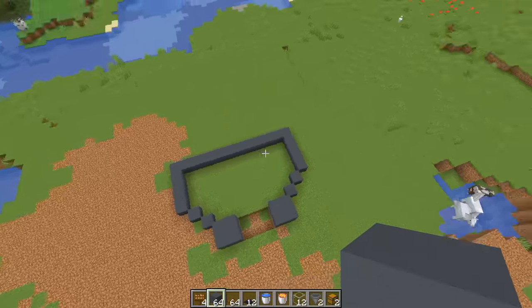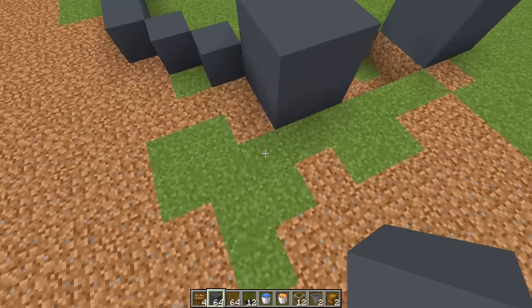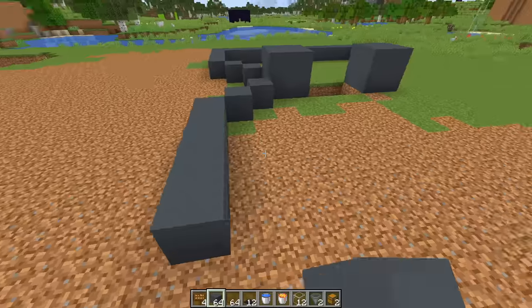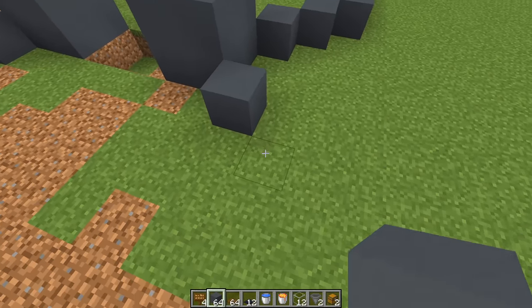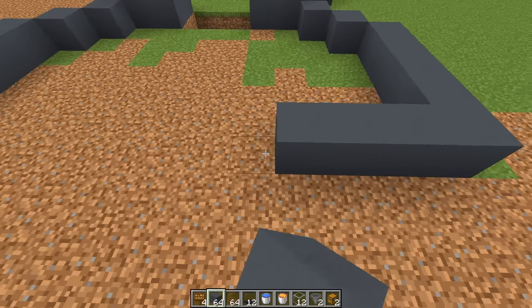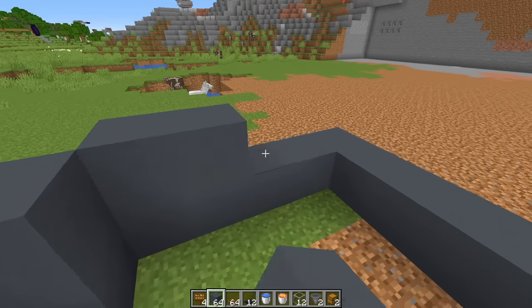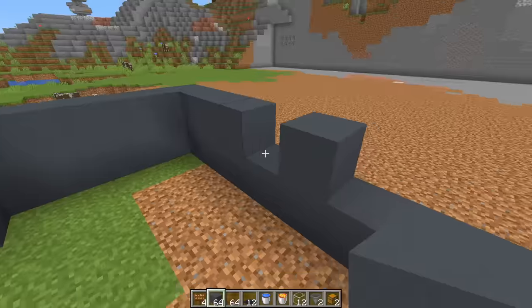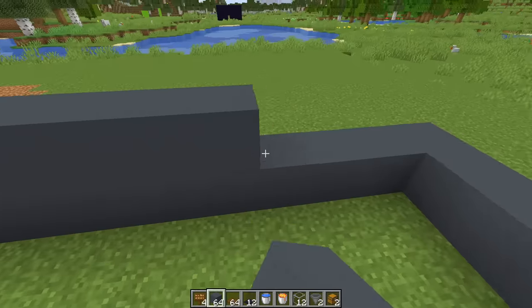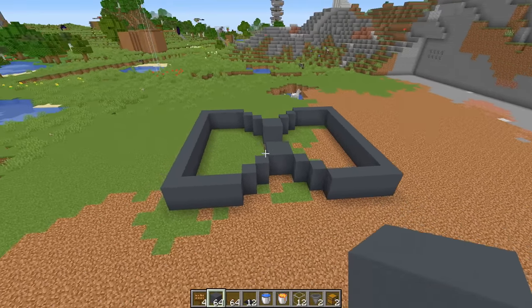Now repeat this pattern on the other side — from the corner go one, two, then out again, one two three four and five, and make sure you come across. Next, give the whole thing a second layer. Once you have your second layer on, this is what everything should look like.